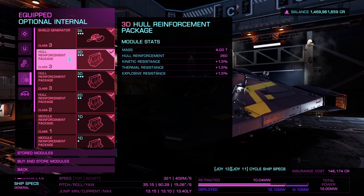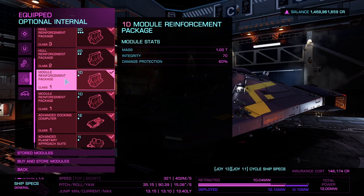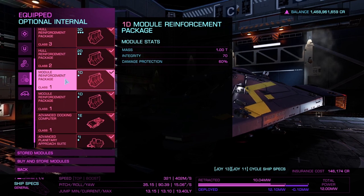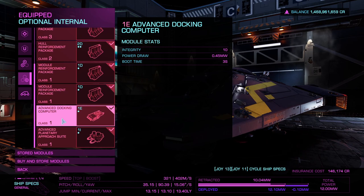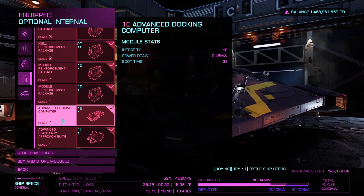We want as many hull reinforcement packages as possible because they help with resistance from kinetic, thermal, and explosive attacks on your ship, and they stack. Module reinforcement packages are specifically for your modules — enemies can sub-target particular modules like your power plant or frame shift drive, so module reinforcements give your modules extra protection against that. For the last slot there's an advanced docking computer — you can swap this for something else if you're confident with landing, personally I would add another module reinforcement package.